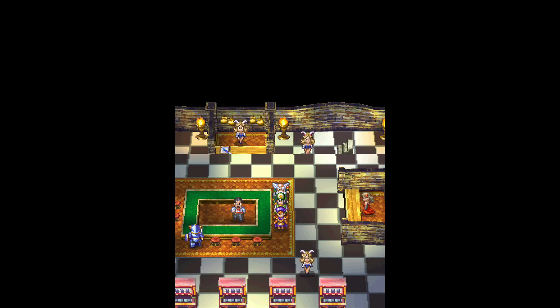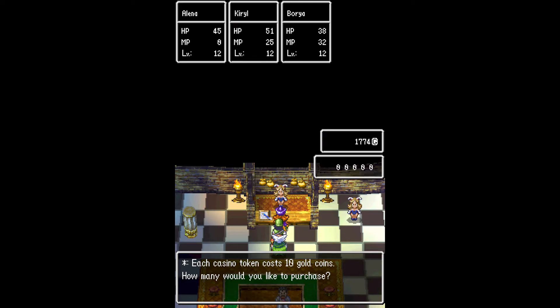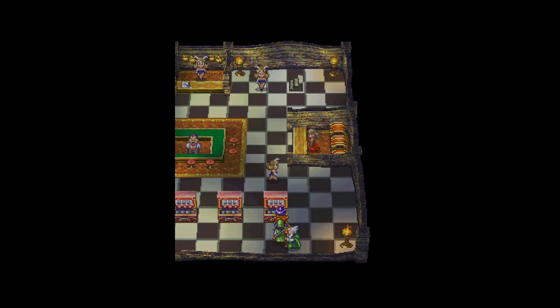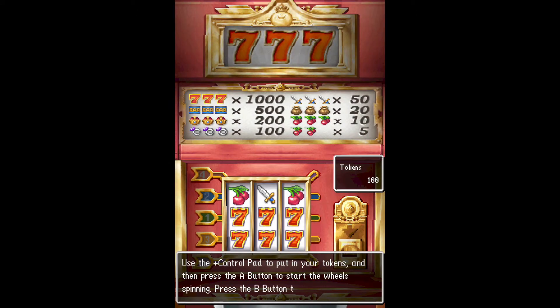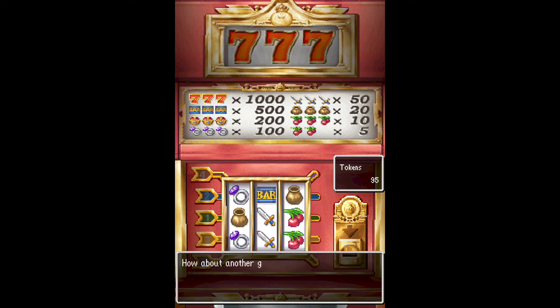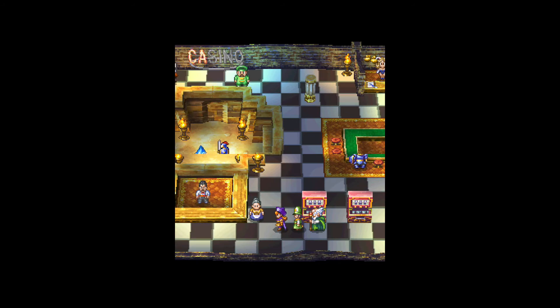We're in the casino, and I'm going to show you how to maximize your profits using an emulator. I went and purchased 100 tokens — you don't even need that many, but you should be fine. Here in the casino there are a couple of different things you can do. We can do the slot machines if you want; they actually look kind of cool in this. You can play up to 5 tokens. I don't really like the slot machines, but you can do them if you want.